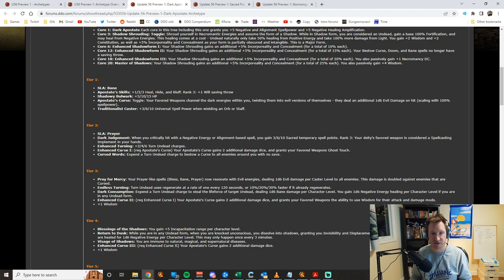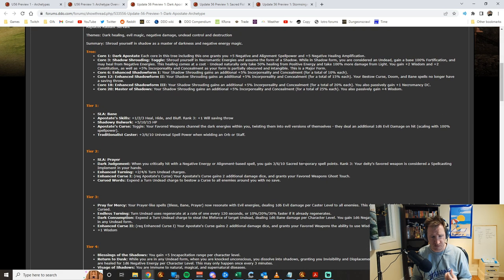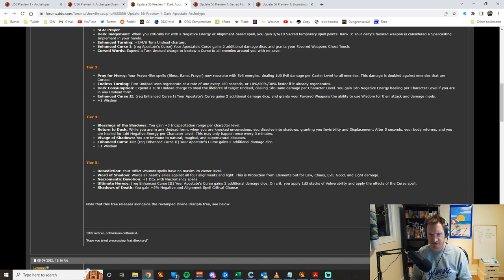The dark apostate excels in two major areas. First, debuffs: they get prayer as a spell-like ability, bane as a spell-like ability, and cursed words which curses enemies with no save. They also get bestow curse, doom, and bane with no save on all spells, allowing you to heavily debuff monsters. On top of that, they get bonuses with turning and extra evil damage added to their weapons — a weird hybrid melee spell caster negative cleric.